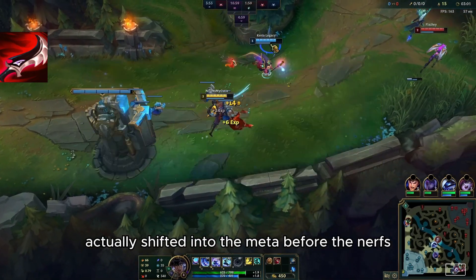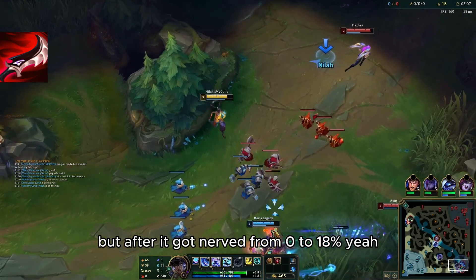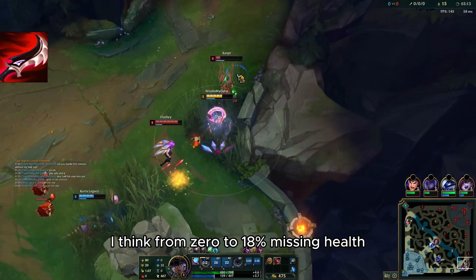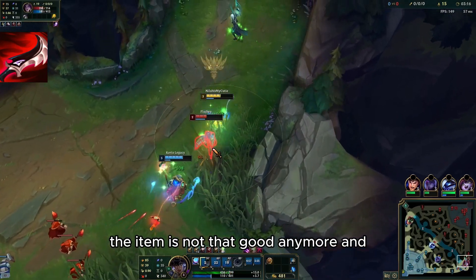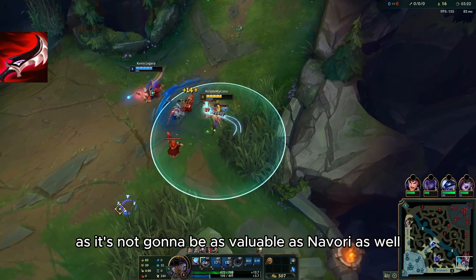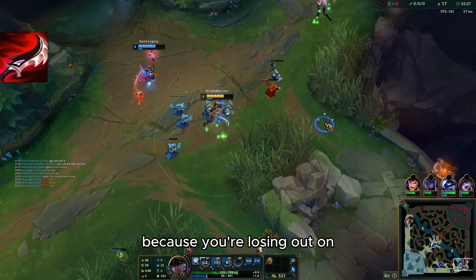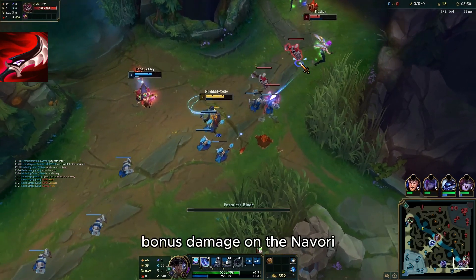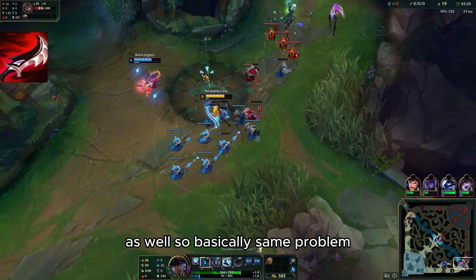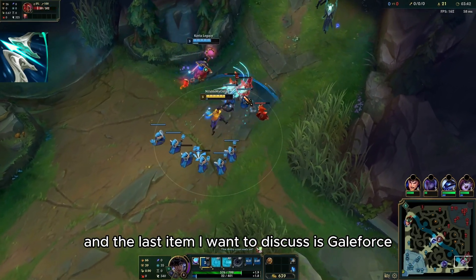The next item is Dustblade. This item actually shifted into the meta before the nerfs and people started building it, but after it got nerfed from 0 to 18% missing health, the item is not that good anymore. You do get untargetability, but it's not as valuable as Navori because you're losing out on crit and the bonus damage Navori provides.